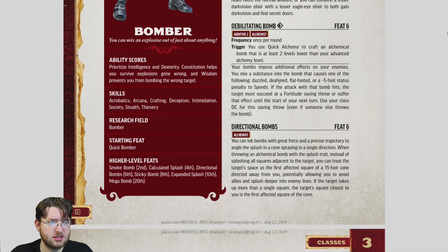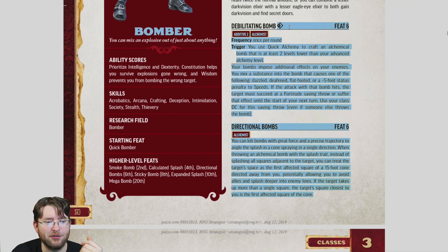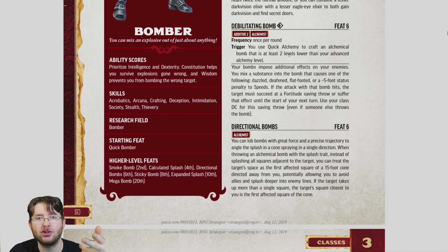Debilitating Bomb, like Smoke Bomb, lets you lower a bomb's level to apply debuffs instead: Dazzled, Deafened, Flat-Footed, or a -5 foot speed penalty. The speed penalty rarely helps in combat unless someone is running. Flat-Footed is decent. Deafened mainly hurts verbal spellcasters. But Dazzled is great — it has a chance of making enemies lose actions on their turn. This is a free action, once per round, so you can throw one debuffing bomb and one damage bomb in the same action sequence. Good choice.